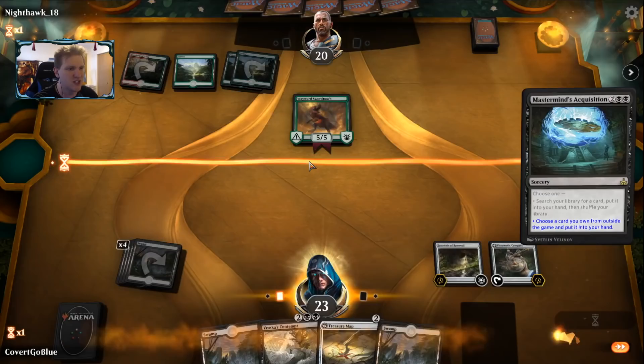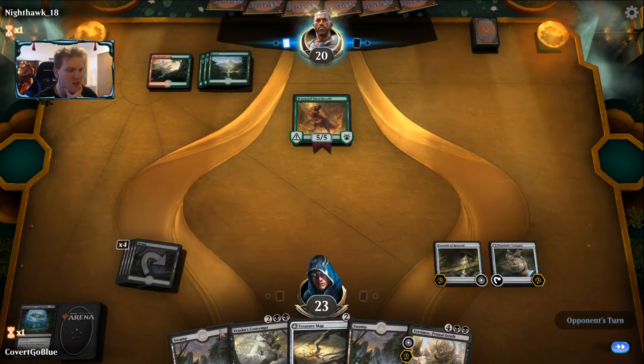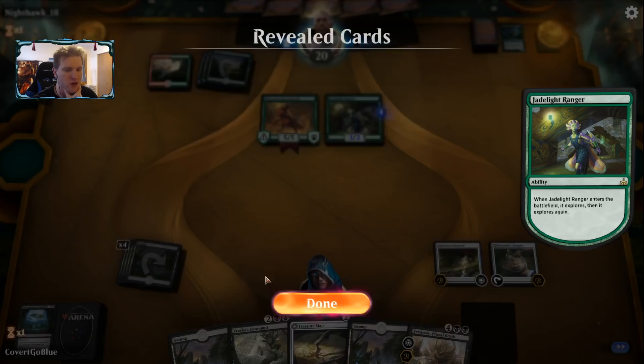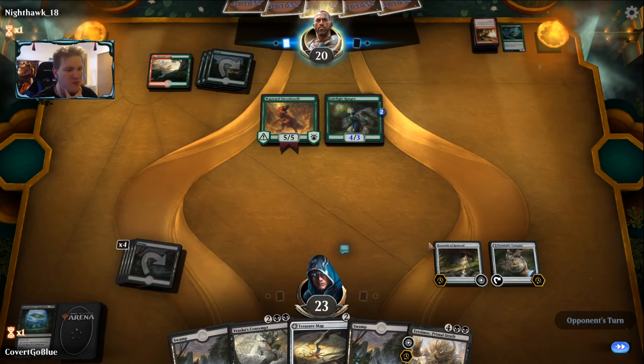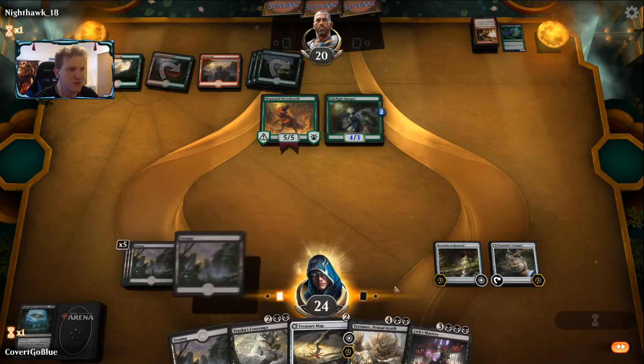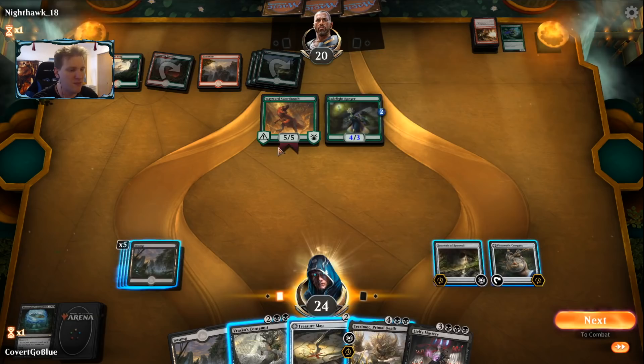It looks like we're against some kind of dinosaur shenanigans. There are two ways to play the tutor: you can play it and then try to figure out what you're searching for, or you can think about what you want before you play it — which is why you'll see me tanking a lot. I think it's best to think about what you want before you cast it. Lich's mastery is here. It looks like we're up against an experimental frenzy deck. Fountain of renewal can help with the life game, but the frenzy itself is going to be a huge problem.